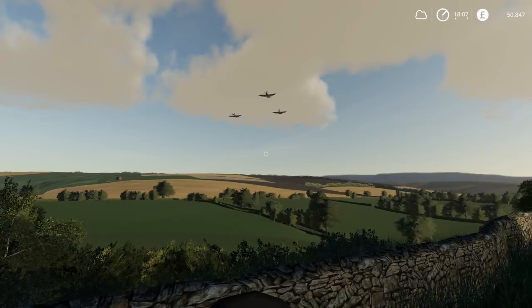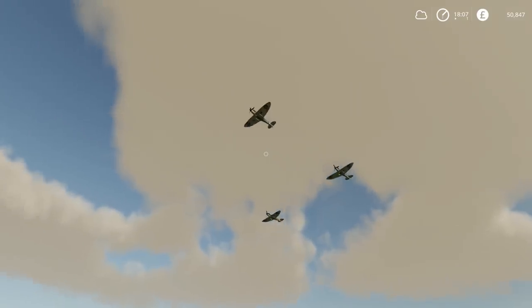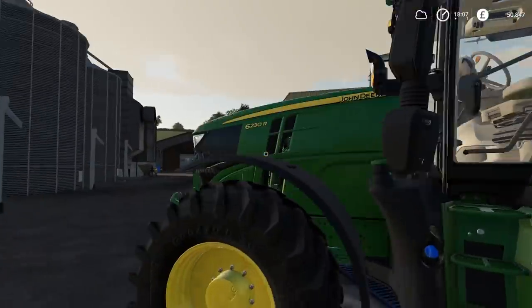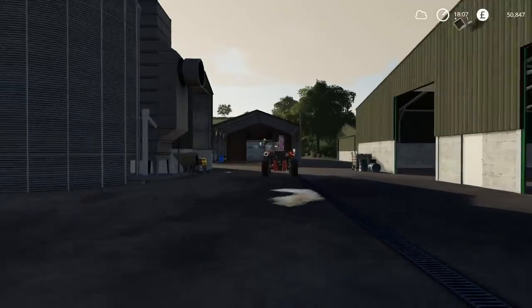Hello everybody and welcome back to Oakfield Farm. Today we're going to be doing quite a bit of work in and around the farmyard. This is going to include working on the sheep and also sorting out the bales over in field number two. Hopefully by the end of today's episode we will have sold field number two, and then at the beginning of the next episode we can buy the new field.